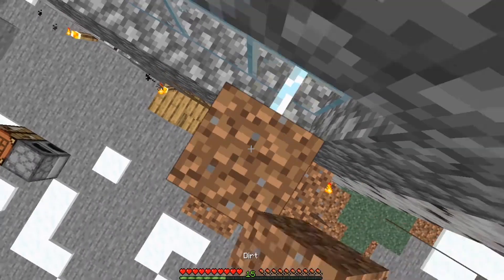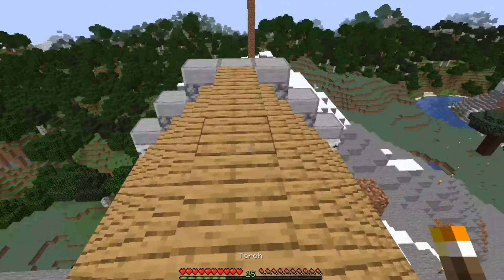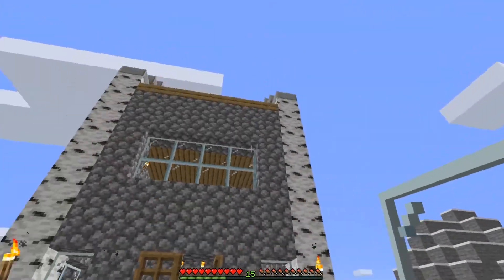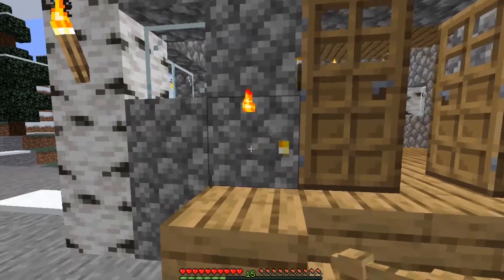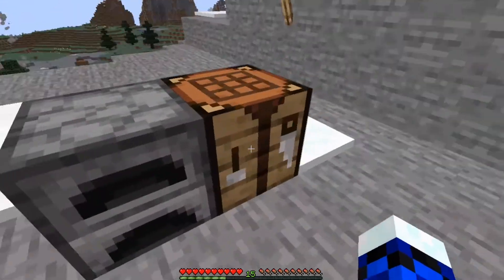Actually, I think we should light it up a little bit. How are we gonna light it up? Let's put a torch here. Let's make some fence — we're gonna need more stairs too. Do I have enough for fence? Yes, I think I do. Fence is sticks in the middle — three fence. I don't think we're gonna need that torch there. I think we just need four fence — four should be totally doable.